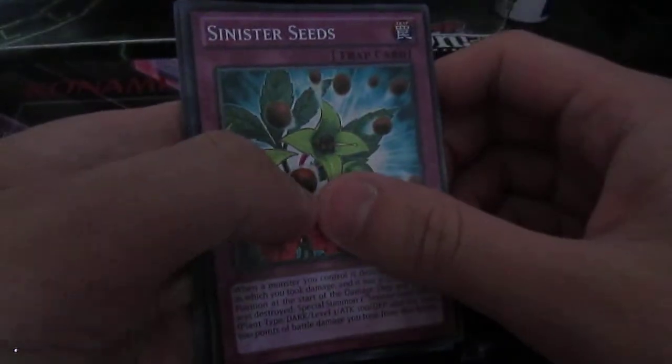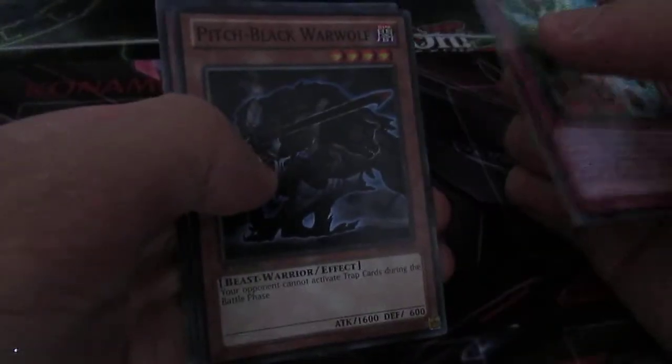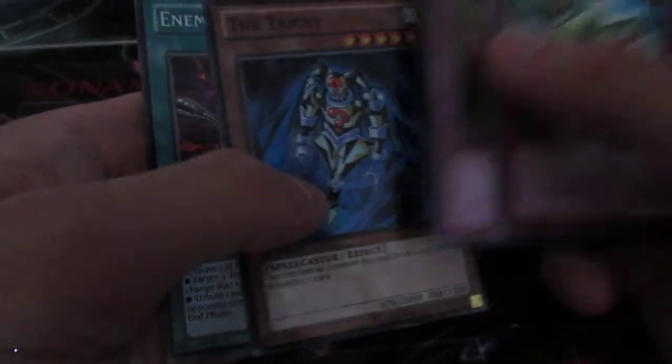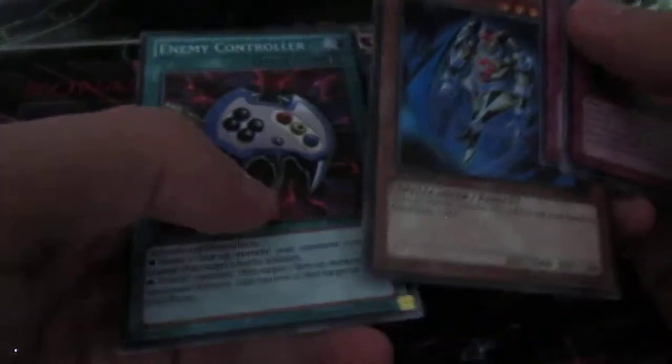Here's the next pack. We've only got one Egyptian God card so far. Someone on YouTube pulled two or three, so that was something. We've got Black Werewolf, Reckless Greed in Rare, and Tricky — gutted — in Mosaic Rare. I thought it was the Egyptian God card there.